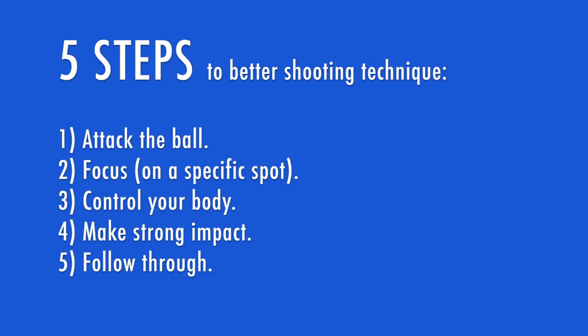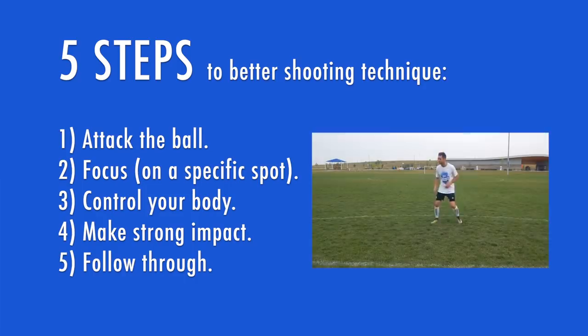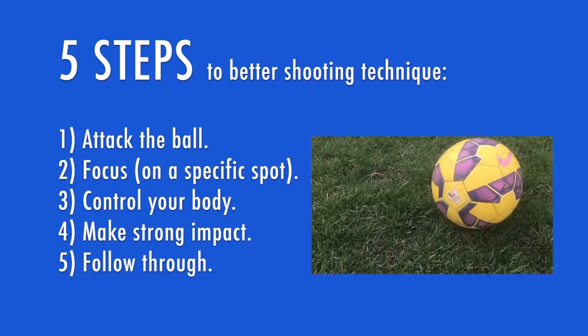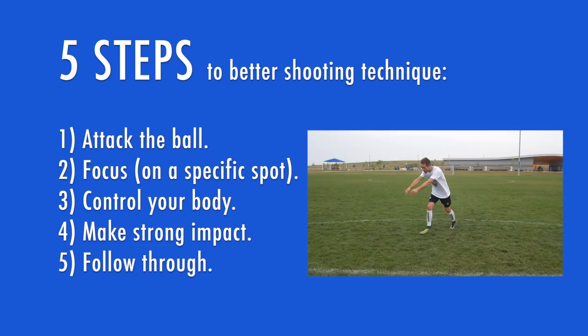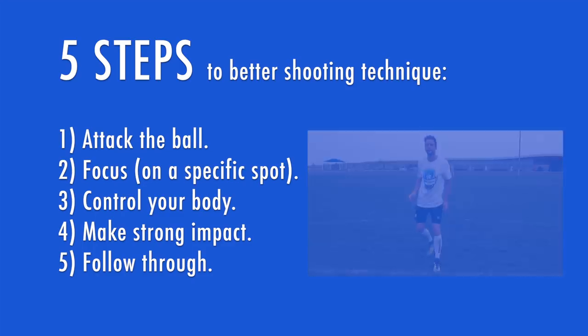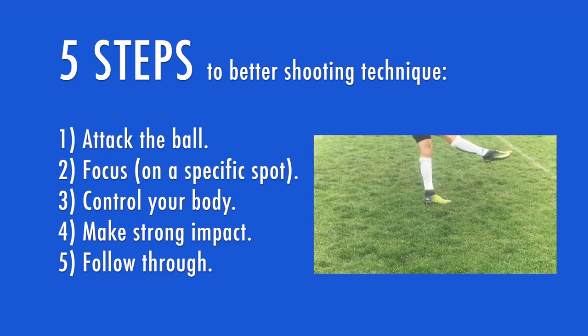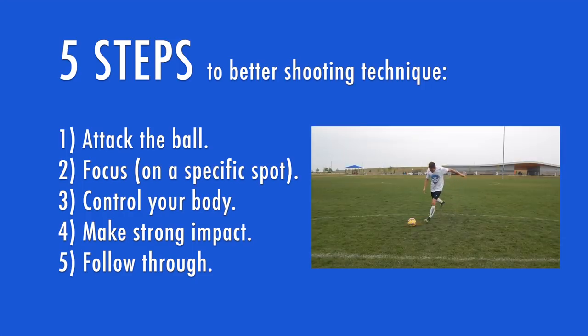You now have a five-step formula to improve your shooting, but none of this matters if you don't actually use it. To quickly recap: step one, attack the ball with purpose. Step two, focus on a specific point on the ball and keep your focus until you follow through towards your target. Step three, control your body — make a strong plant beside the ball to ground yourself, stabilize yourself and get your upper body over the ball. Step four, make strong impact — flex your foot, make your ankle strong and keep it strong while you push through the ball. Step five, follow through towards your target with your foot, your leg, and your shoulders.